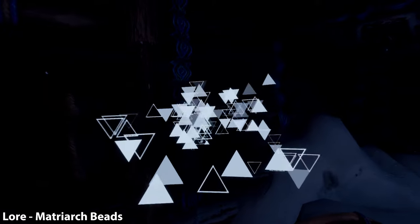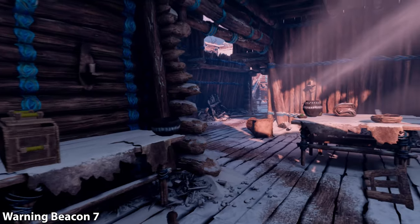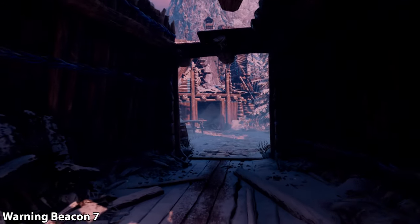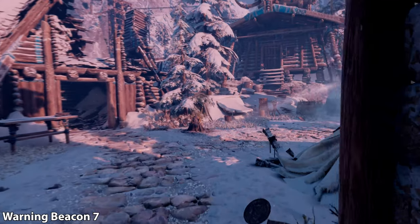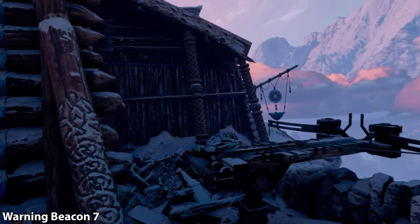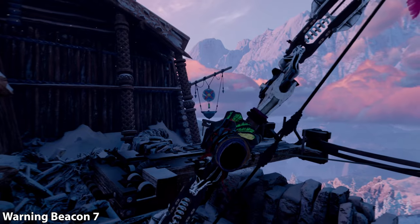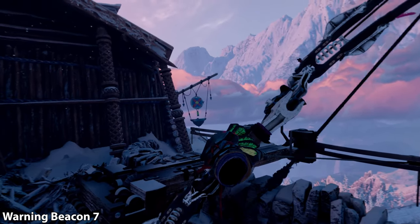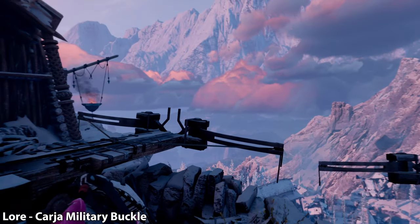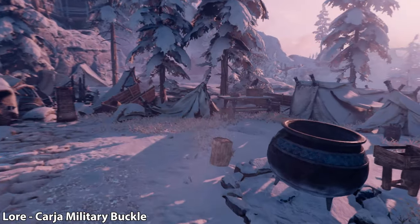Now leave this house, and then immediately turn around to the left as you exit, and you'll see another warning beacon. There are two collectibles in this little area: this warning beacon, and then another lore item. On the opposite side of this room, look for a small crate with red lettering on it — inside of there is going to be the buckle.